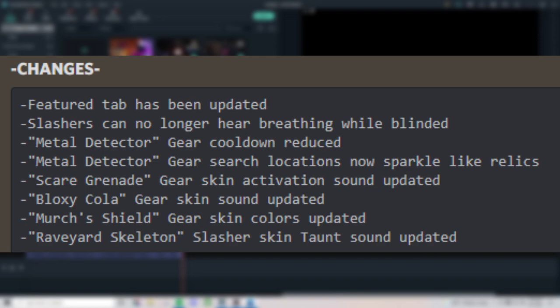The metal detector gear cooldown has been reduced, and metal detector search locations now sparkle, just like relics. I tested this out and it does sparkle a little bit, though it's not too noticeable. It seems to only sparkle when you're far away, giving you a hint that a search location is nearby — which will help quite a bit. What we were all hoping for was a buff that gives more coins while using the metal detector, but unfortunately that's not the case. Still, it's a good buff overall and might see more people using it now.